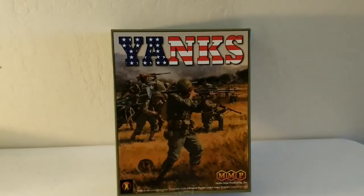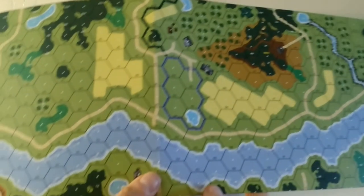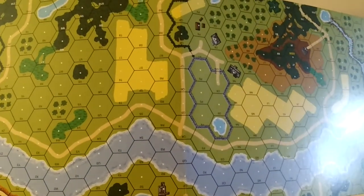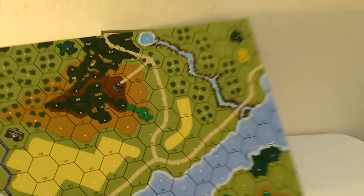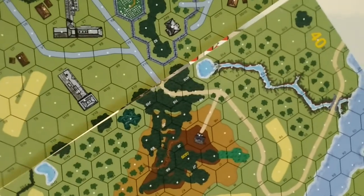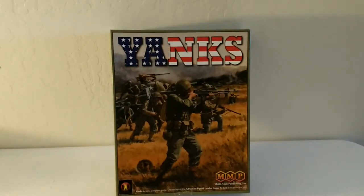That concludes all the counters included in Yanks. It's not as many as what's in Beyond Valor, but of course you're only focusing on one faction — the Americans. Now we get back to the boards here. You can see you're going to have several boards with these big thick waterways that are going to provide a lot of fun for using those rafts and amphibious assault vehicles. These are the geomorphic maps where you can put them together and they'll always match up — you can grab any two of them and put them together and they're going to match.